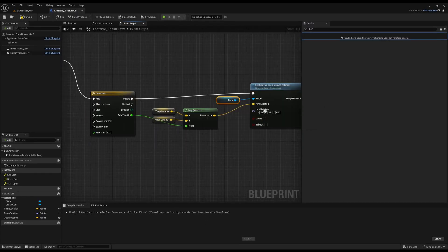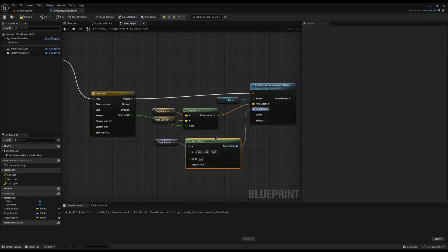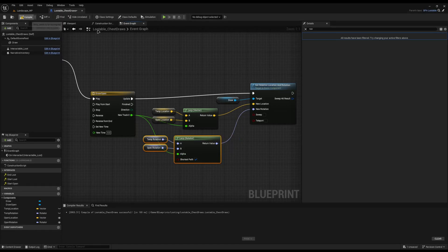I can do the exact same thing for the rotation. I'll drag the temp rotation in, drag off and do lerp rotator, connect it up, promote B to a variable called open rotation, make sure it's ticked as instance editable, and connect the alpha up to it. I'll tick shortest path — sometimes if your curves get messed up it could do a 360 spin, and we don't want that. Just take the shortest route. Now we'll hit compile and save.